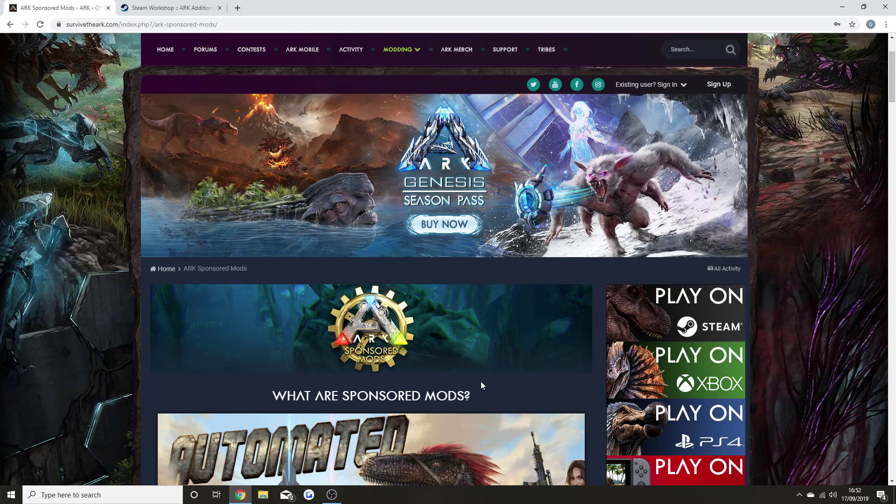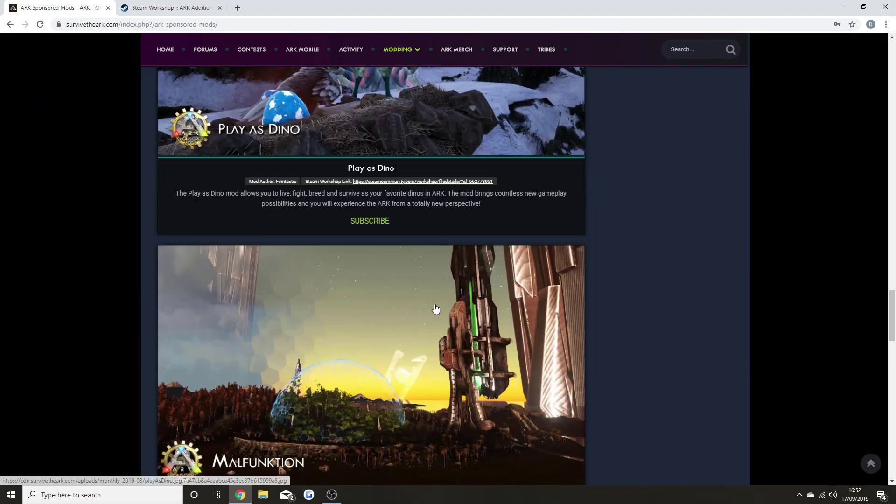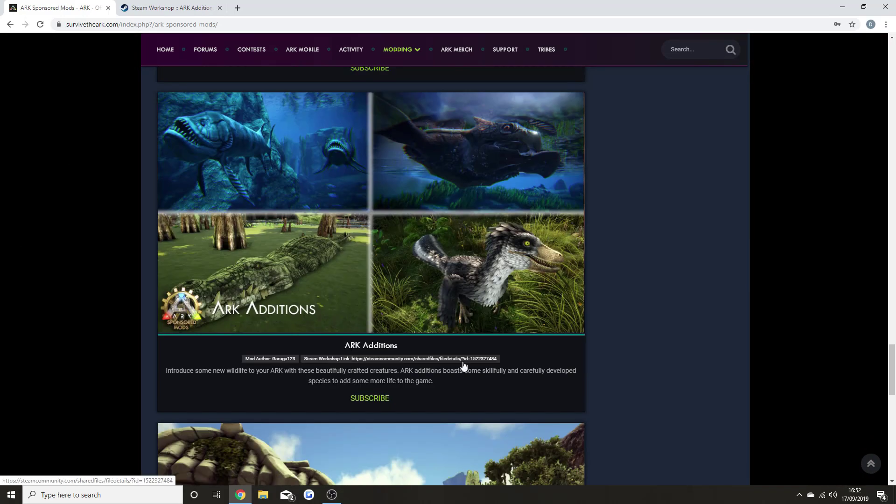They've been going on for years and years now. Some have been released to console but many have not. What's very interesting about this one we're going to be looking at today — Arch Editions — is they were the first mod to create the Deinonychus, and later on were involved in the Valguero mod map as a new dino. Recently in the new Genesis trailer, a giant turtle is going to be coming to the game.